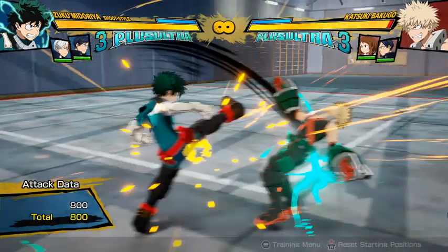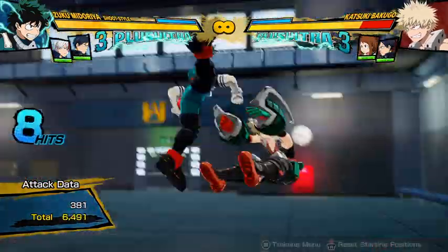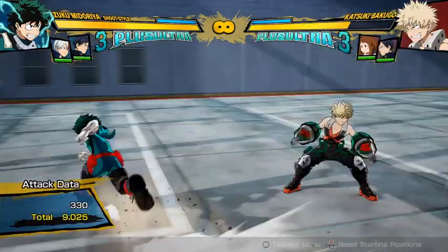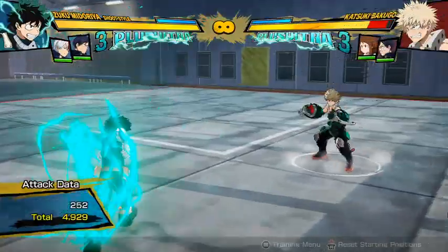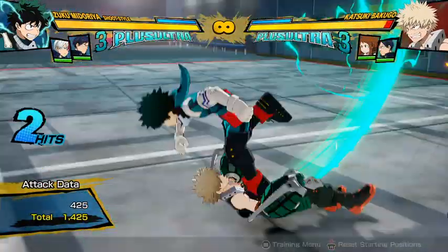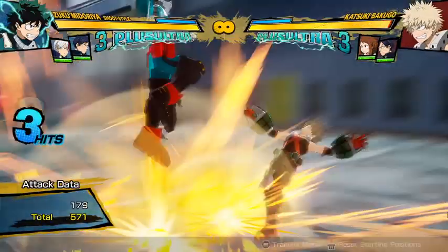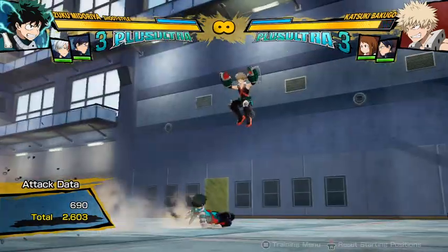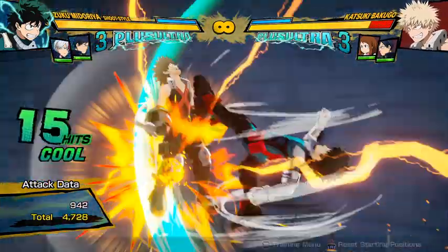Another thing that's slightly different is he can cancel his tilt attack into regular buttons, so you can do something like that. And instead of canceling it into buttons, you can also cancel it into his Tilt Quirk 2. What's different about his Tilt Quirk 2 — just like his Quirk 1 — is that you can jump cancel it into buttons at any point. Like at the beginning or near the end, just not after the last hit. As long as it's not that last flip kick, you can jump and then go in for a full combo.